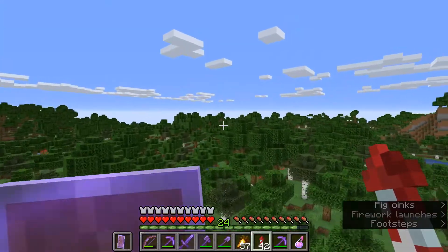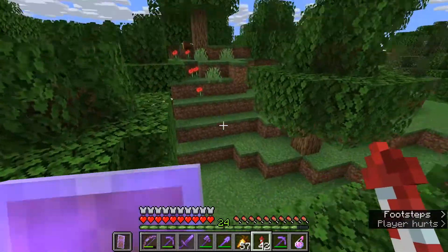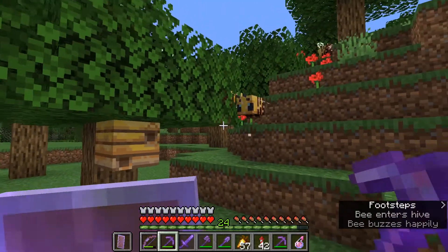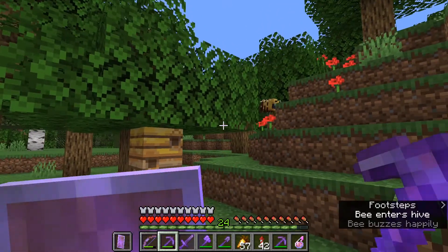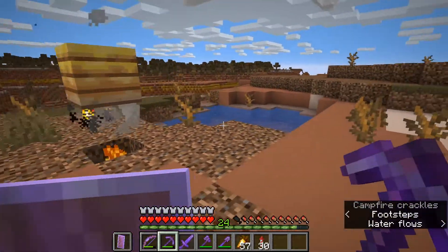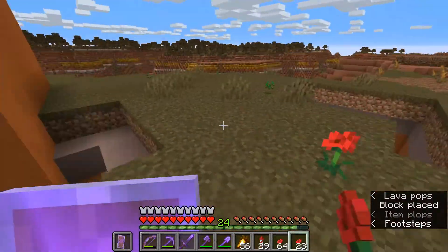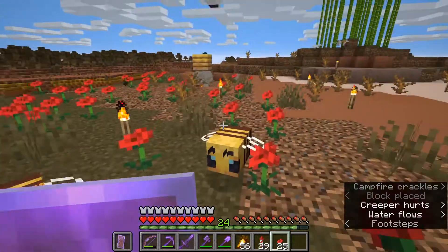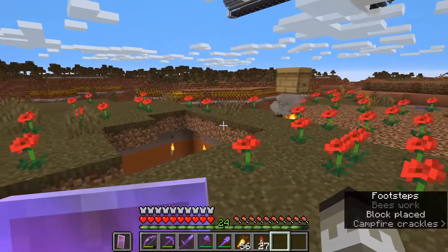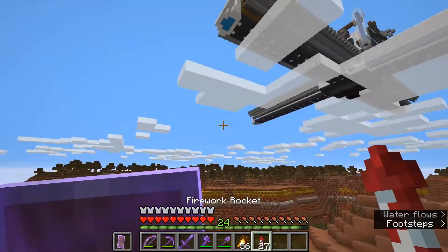Now the next thing I need to find is a beehive. I've got various honey-based items that I need to collect. Oh, beehive! Bees. Yep, yep, yep. There we go — that's one, two, three. I think this is how it works, but I'm not 100% sure. What I do need is a load of flowers. If I mate them, then I will have more bees. More bees! Okay, I'm going to leave them to pollinate for a bit, and in the meantime I'm going to go and get myself some netherite stuff.